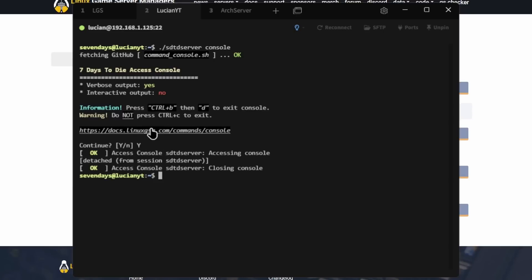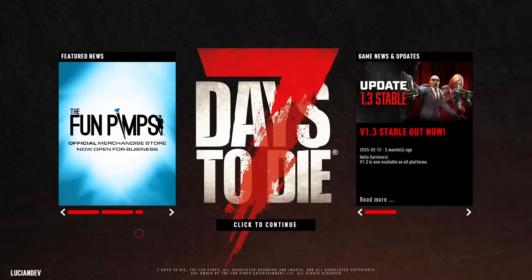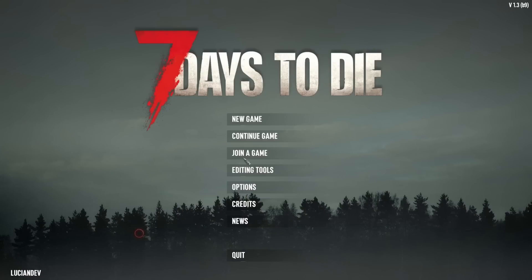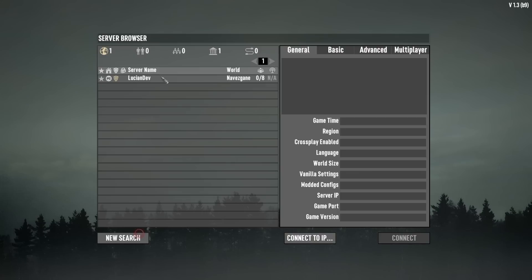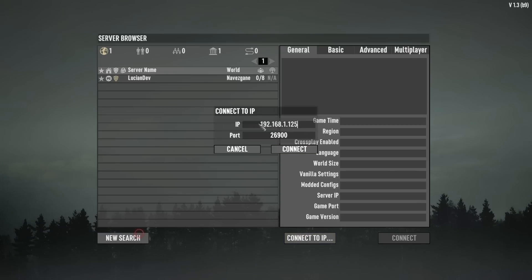From here we can start up our Seven Days to Die game and make sure we can connect to it. Click Continue, then Join a Game, and search for it. I called mine 'Lucian Dev' — hit Start Search and you can see the server right here. Click on it and hit Connect. You can also connect via IP address — in our case since we're hosting locally, use the local IP address, then hit Connect.